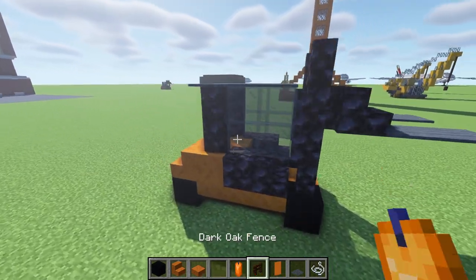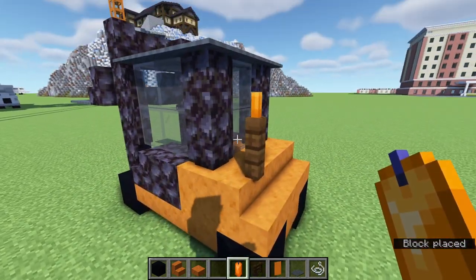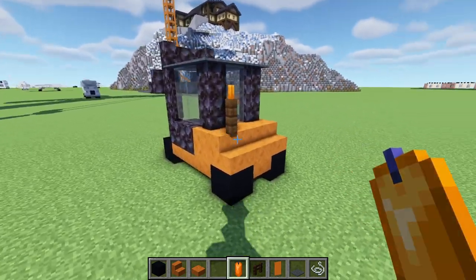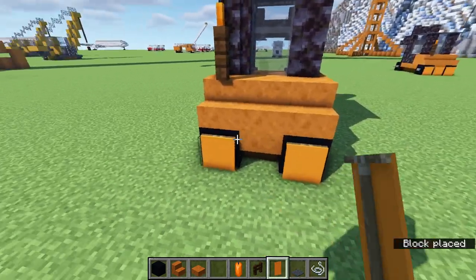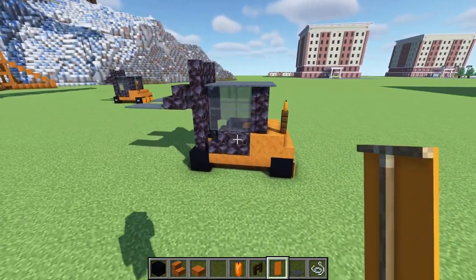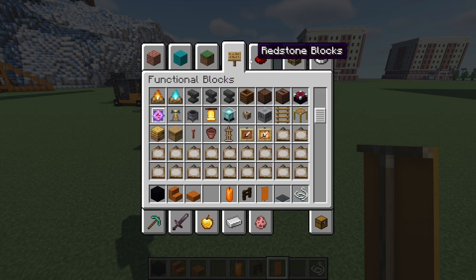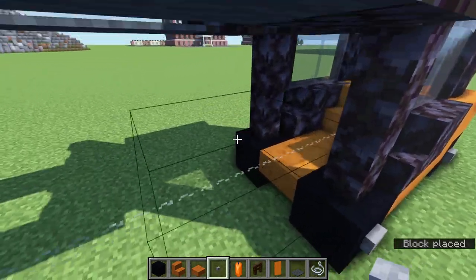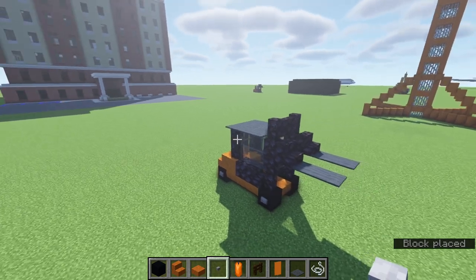Now go to the back — on the back left stair place a fence, and put an orange candle on top of it for our beacon light. Then place our orange banners on the two back wheels and then one more on the middle just like that. And then we will take our stone buttons and on all four wheels place those down, and that is the finished forklift.